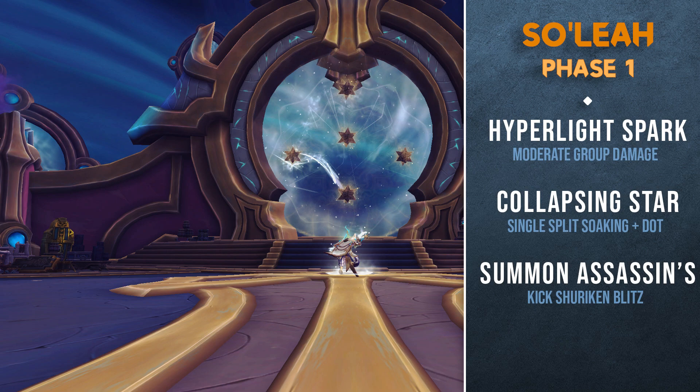The assassins will occasionally port about 20 yards away and cast Shuriken Blitz, which will result in a massive amount of group damage if they're not kicked or CC'd. Lastly, Soleil spawns a collapsing star which lasts for 30 seconds. This needs to be soaked four times, and each time it is soaked it will knock the player back and apply a three-second debuff causing moderate damage over time. Typically the healer should be in charge of soaking this, but it can be decided by the group before pulling.